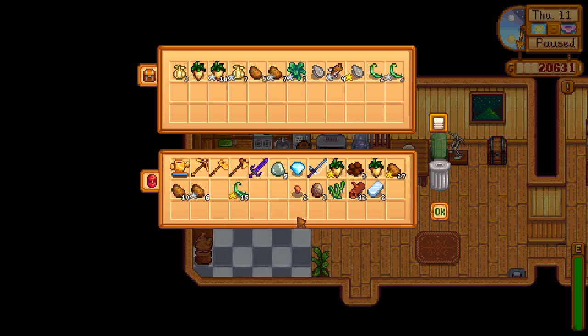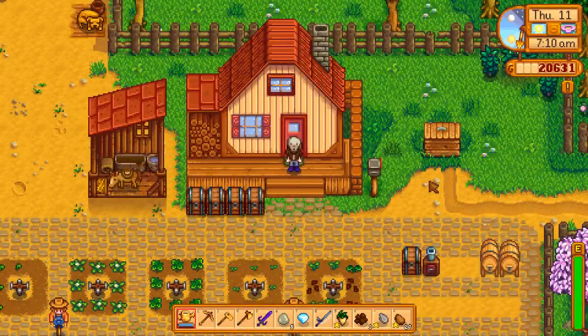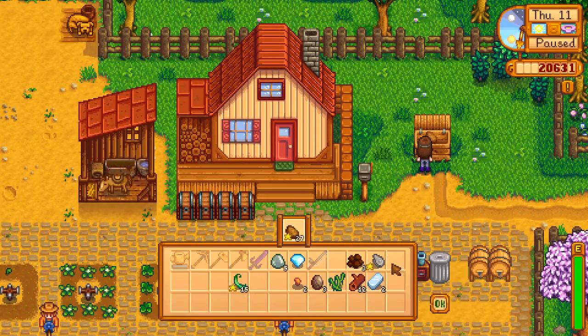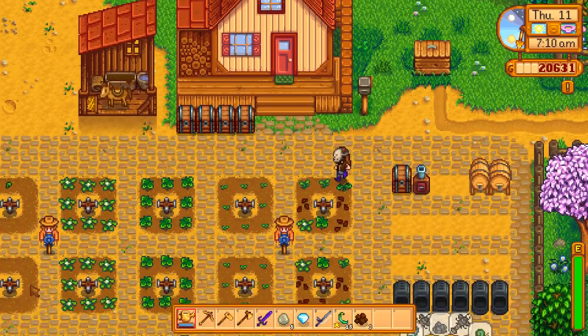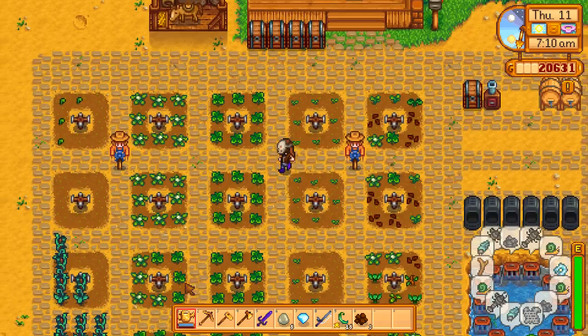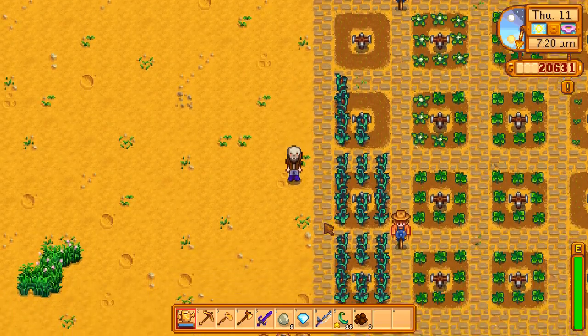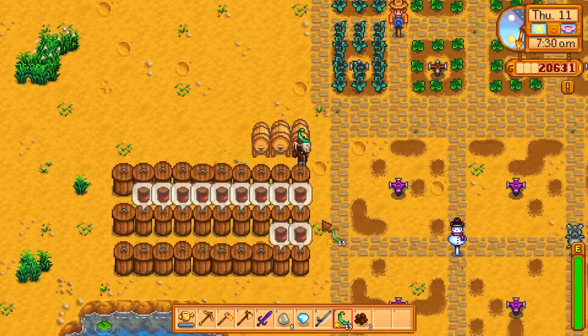Oh my god, I only have the low-value ones. I'll take that oyster and sell it. Let us ship — hang on. We're going to need things for the other area, of course. The jelly jars. Oh no, I screwed that up. I did screw that up already.